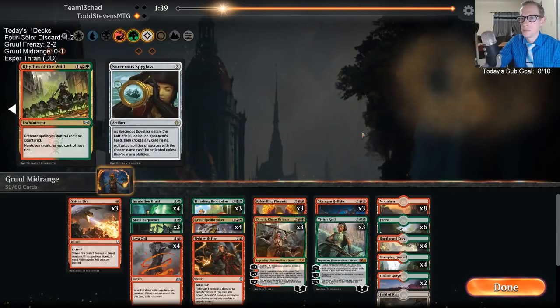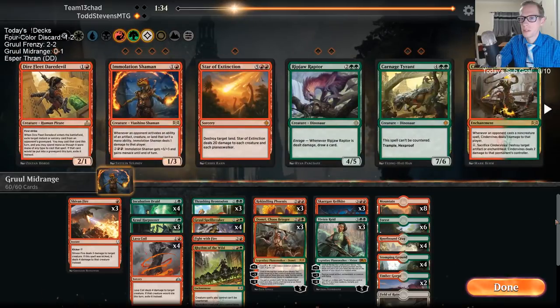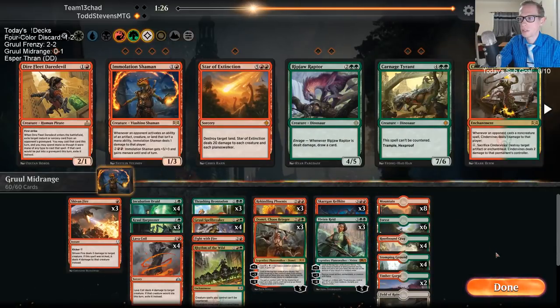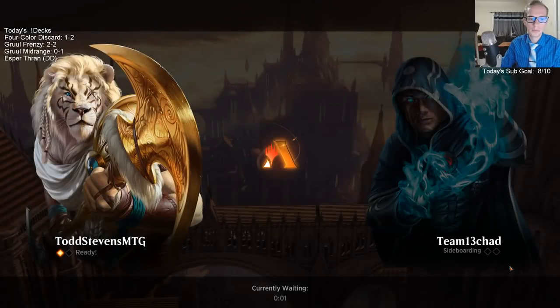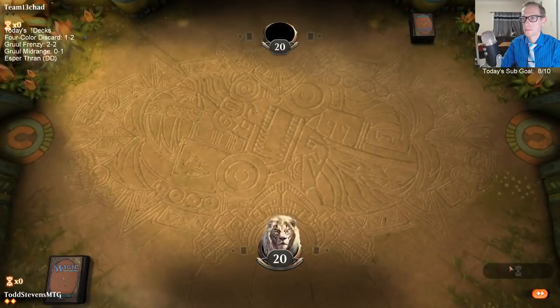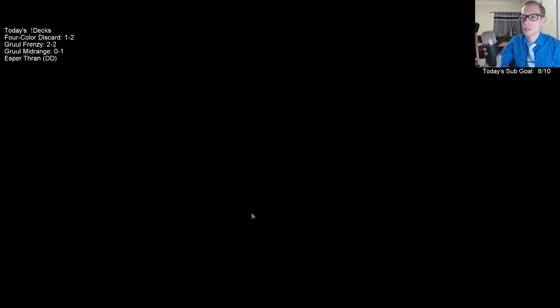Daredevil could get like Chart a Course or something like that. Let's play one Rhythm of the Wild to make it so the Hellkites and Phoenixes can't get countered, even though that's a card that could just get countered itself. The opponent just conceded.